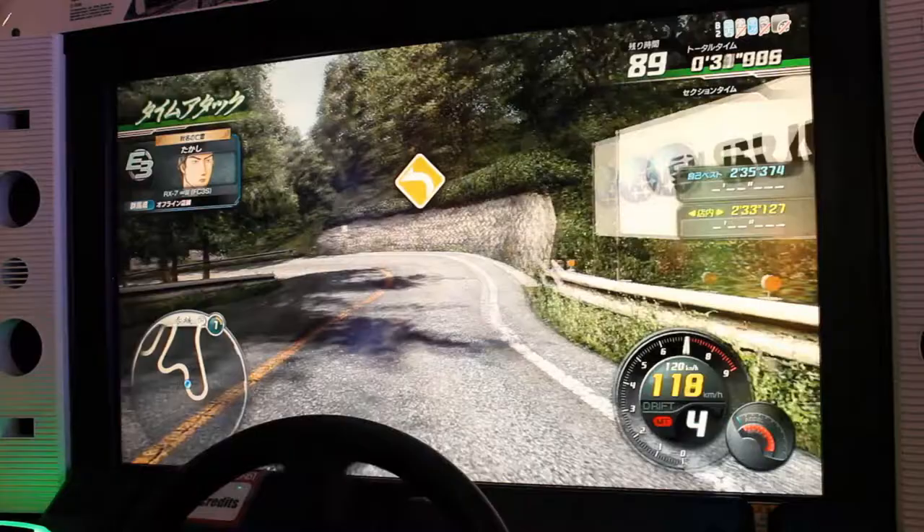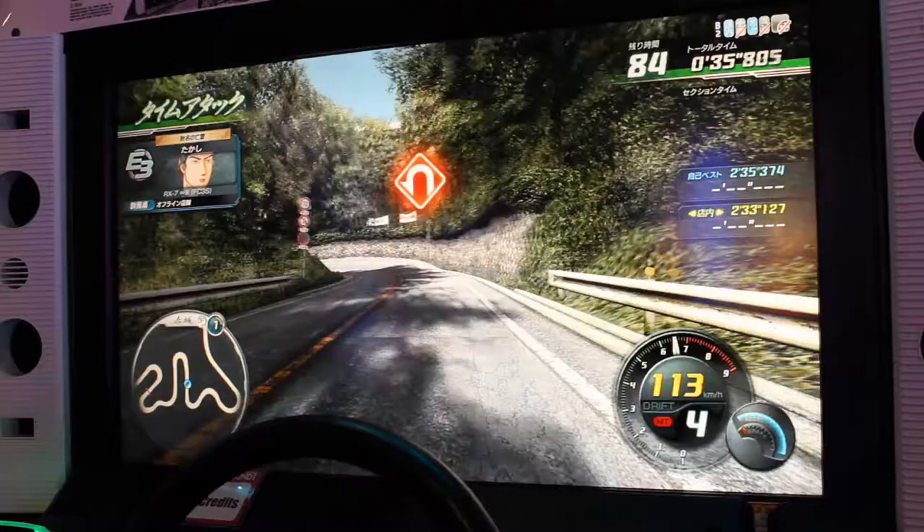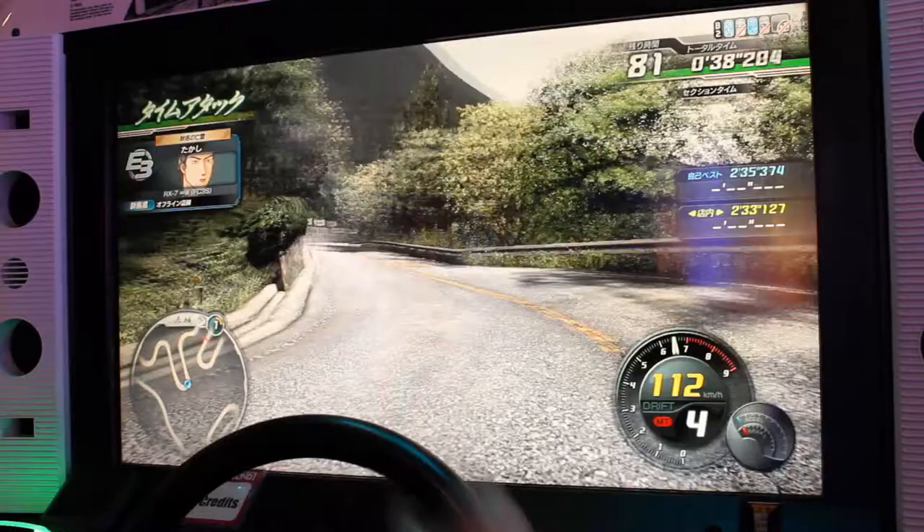He shifts down to 4, brakes and gasses off into the second corner. Upon exiting, he brake cancels 4 times into the third corner. His exit speed is a bit low, so he shifts down to 3 and right back up to 4. For the 4th corner, the player brake cancels 5 times, gasses off and locks the wheel left.